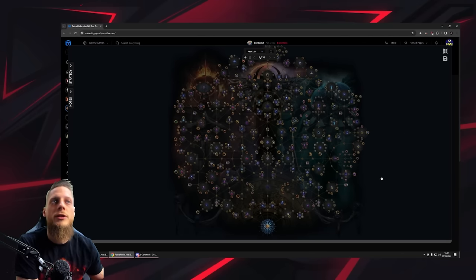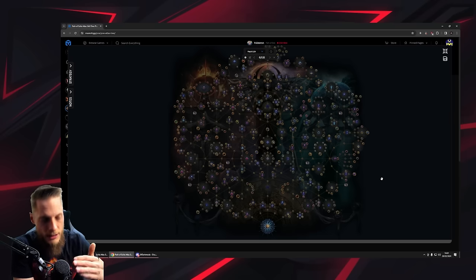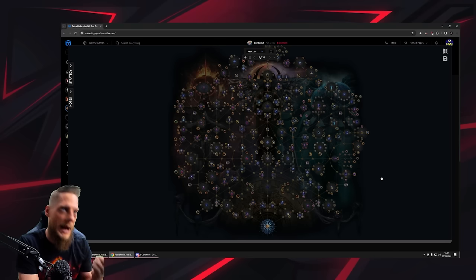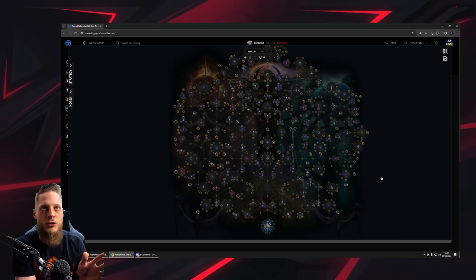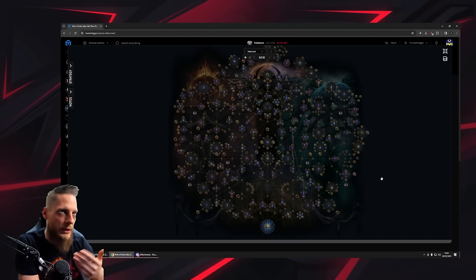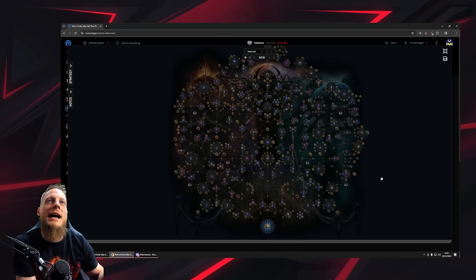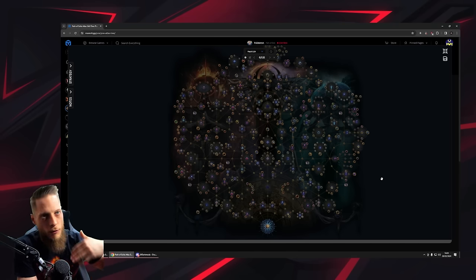All I want to do on league start is get through the campaign, finish my entire atlas in the best way possible with self-sustaining strategies — map drops left and right — to fill out the atlas, unlock favorite map slots, upgrade pantheons, unlock passive points, do invitations, and just unlock everything so I don't have to repeat it on a second character.